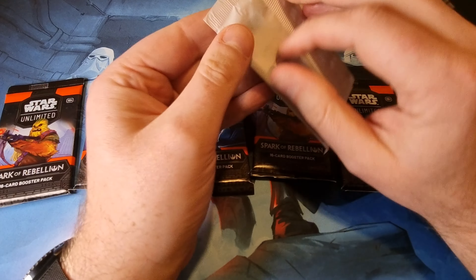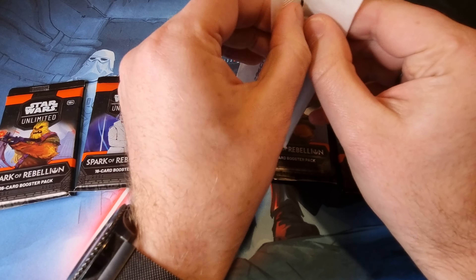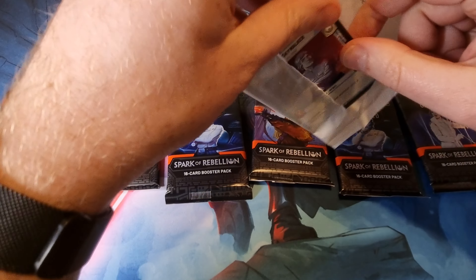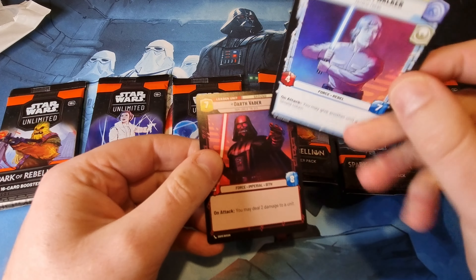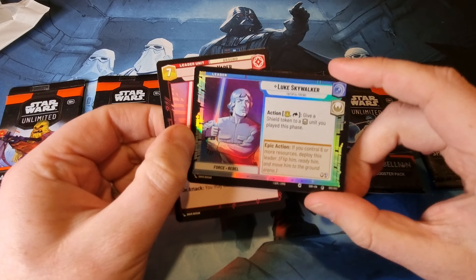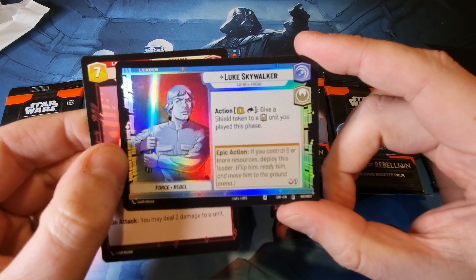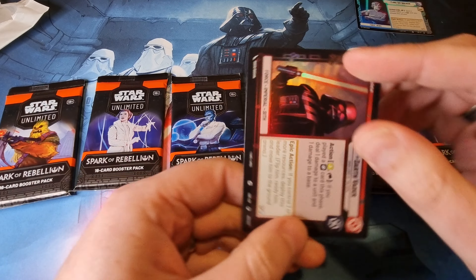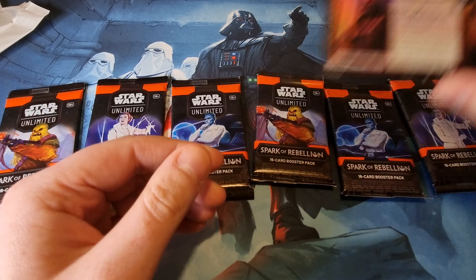Let's have a look at the promo cards. Luke Skywalker and Darth Vader — there's a holo on this side, very nice indeed. The Vader has a holo on this side as well, very nice.